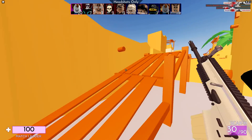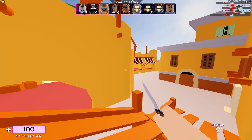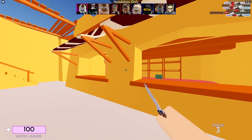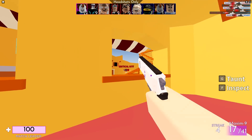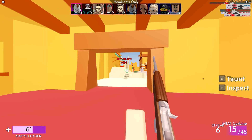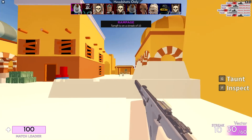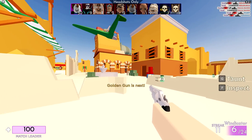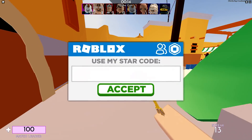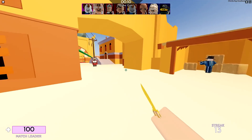Not bad. This crosshair definitely stands out a lot more than the default one, because the default one doesn't really have any thickness — just one pixel wide. But this one is definitely one of the thicker ones I've made. Usually on other games I'll go for a smaller and thinner crosshair, but that was crosshair number one and that felt pretty good.